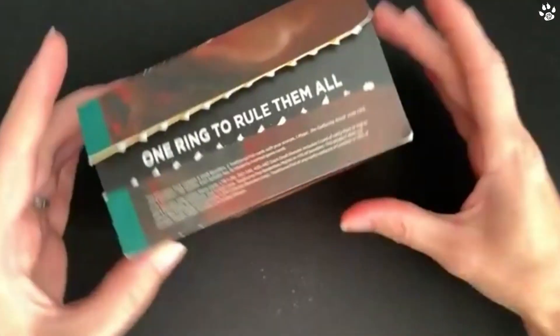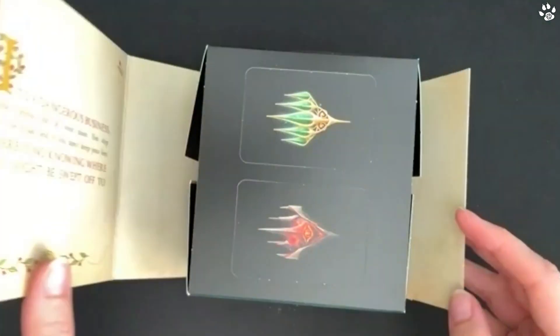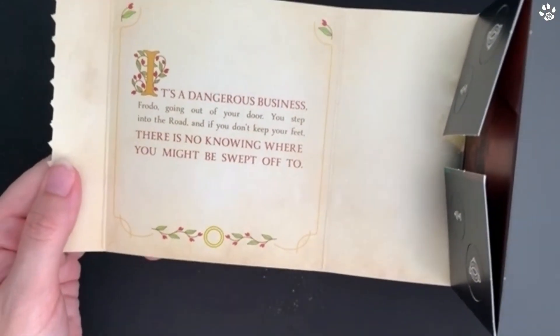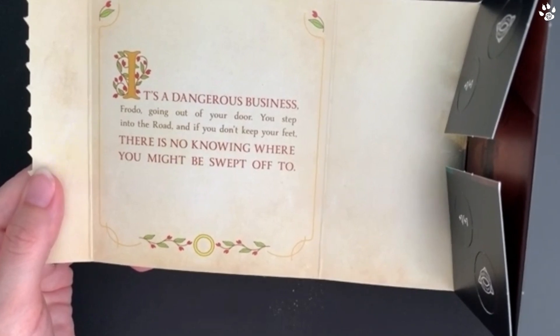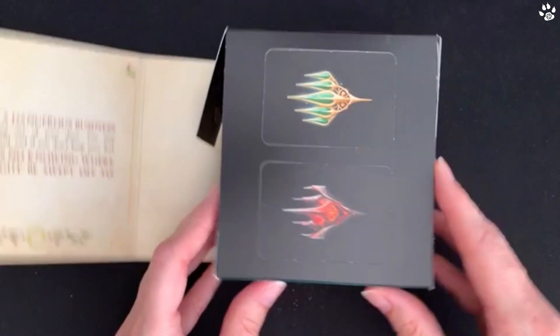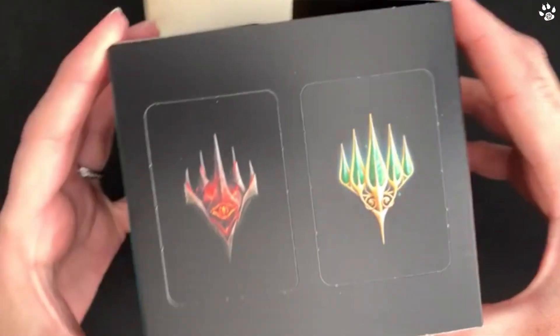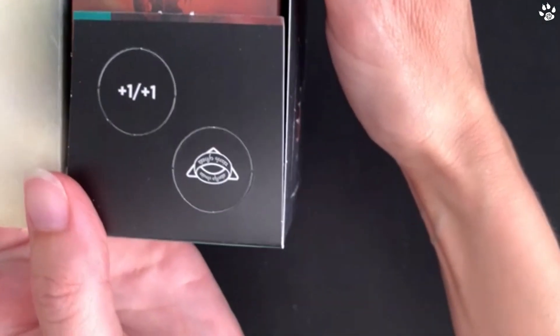Opening it up for the first time - it folds out really nicely. You can see there's a whole piece here: 'It's a dangerous business, Frodo, going out of your door. You step into the road and if you don't keep your feet, there is no knowing where you might be swept off to.' We've got symbols of good and evil on the side, and we've got our counters - a plus one plus one counter and there's a ring as well, the same on both sides.